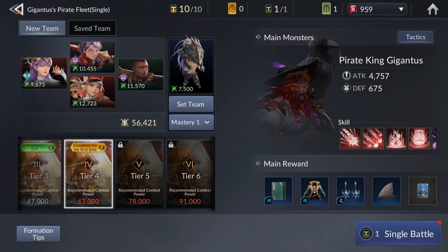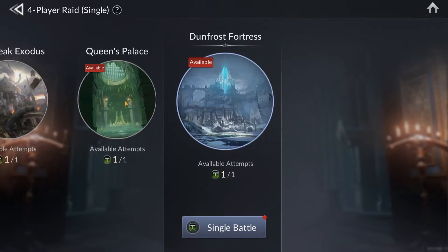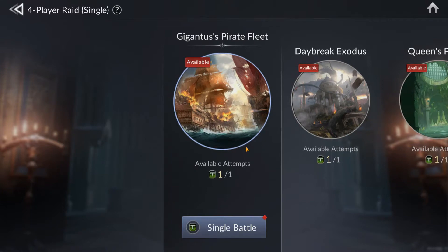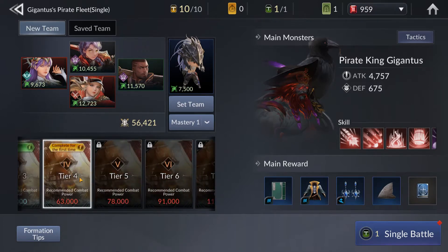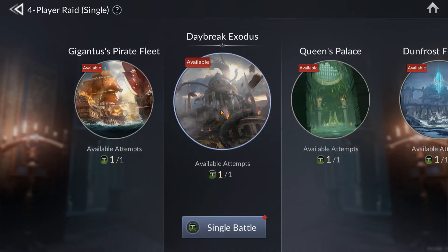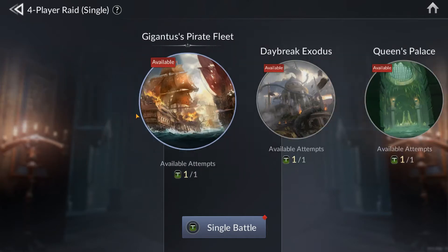Hello everyone, welcome to Recursive Gaming. In this video I'm going to be showing you some progress I'm making with my current team. I want to show you what it's like fighting these battles when you're under CP — not severely under CP, only about 6,000, but it's not easy and you do have to do manual play. I just wanted to share what my team looks like and how I play, so we're going to be showing you all four fights. Let's get started.